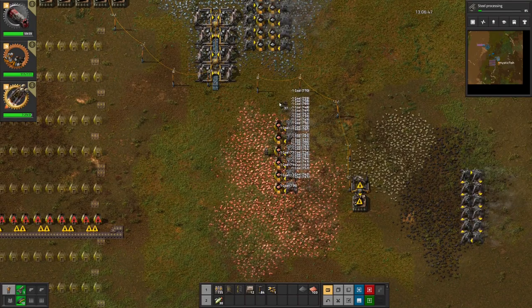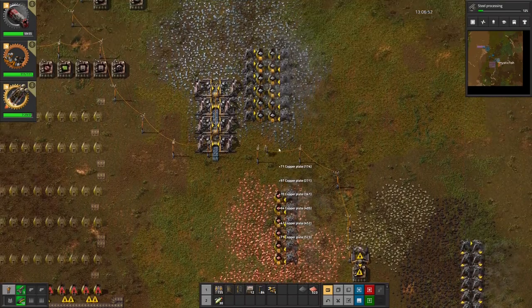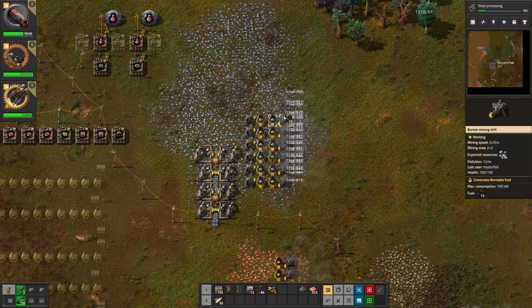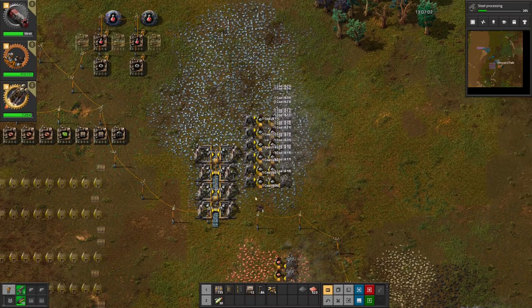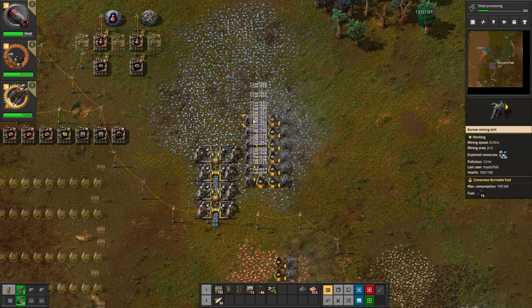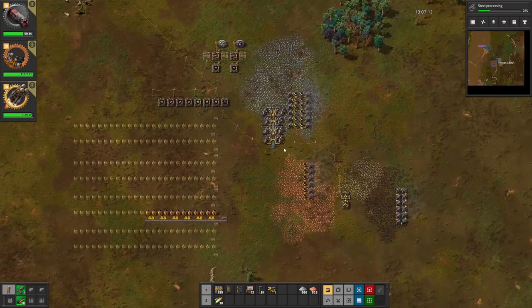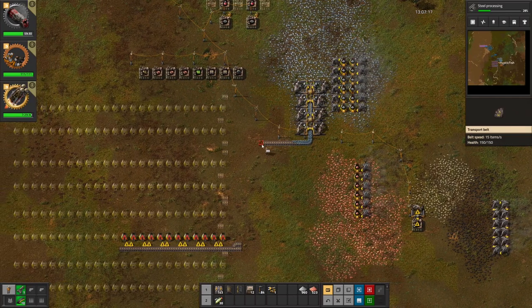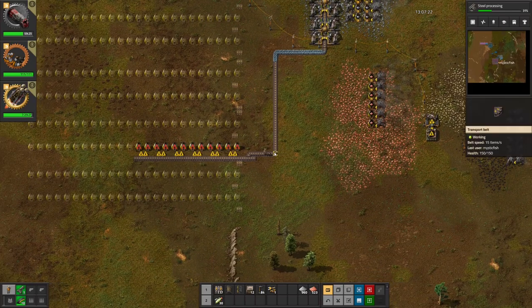We definitely need to keep this copper going — we don't have a replacement for smelting copper yet. We don't have enough iron going yet, so we want to keep the burner miners for iron just a little bit longer. Very soon we'll be transitioning to the electric miners, and that'll be good because they're faster, more space-efficient, more power-efficient, and more pollution-efficient too. If we can keep the pollution down, we'll have an easier time with the biters.